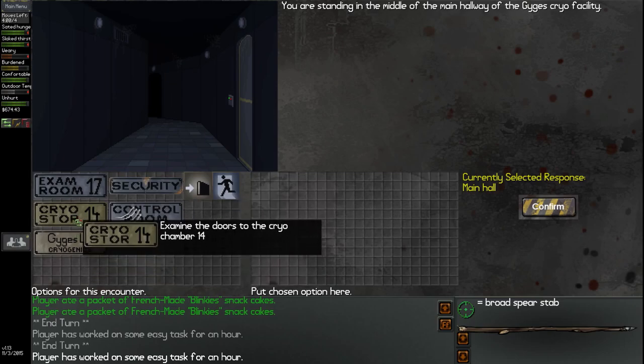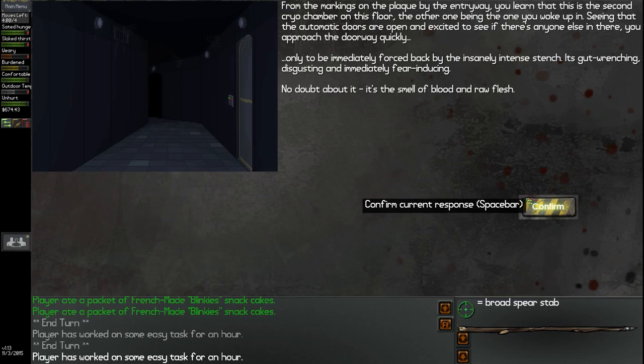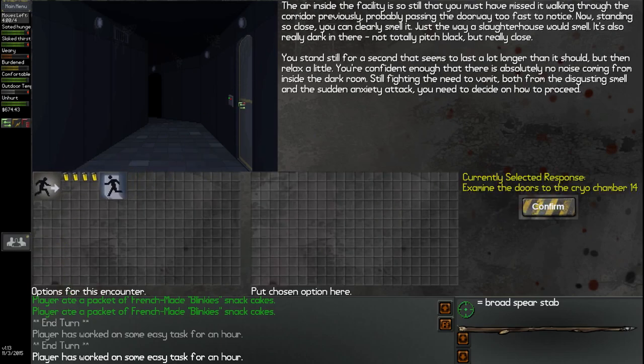Let's go into the Cryo Storage 14 chamber. From the markings by the entryway, you learn this is the second cryo chamber on this floor, the other being the one you woke up in. Seeing that the automatic doors are open, you approach the doorway quickly, only to be immediately forced back by an insanely intense stench — gut-wrenching, disgusting, and immediately fear-inducing. No doubt about it: it's the smell of blood and raw flesh. The air inside is so still that you must have missed it walking through the corridor. Standing so close, you can clearly smell it — just like a slaughterhouse. It's also really dark in there. You stand still for a second, then relax a little, confident there's absolutely no noise coming from inside the dark room.